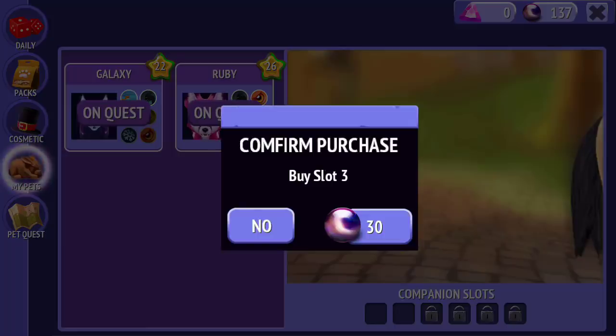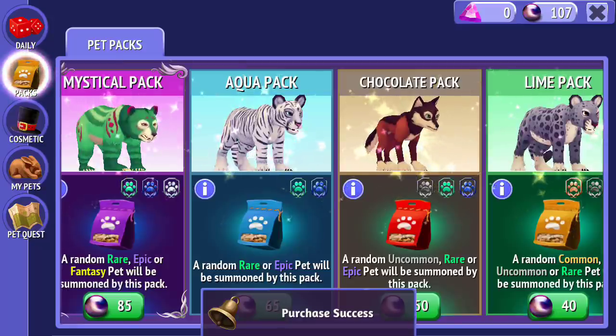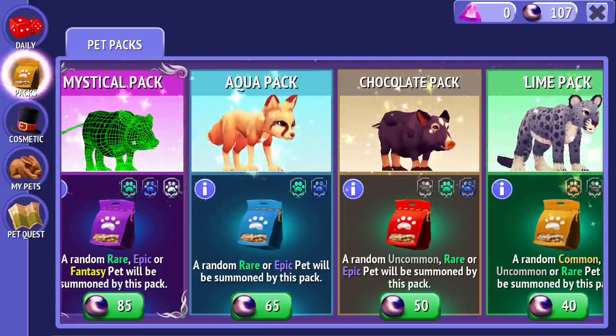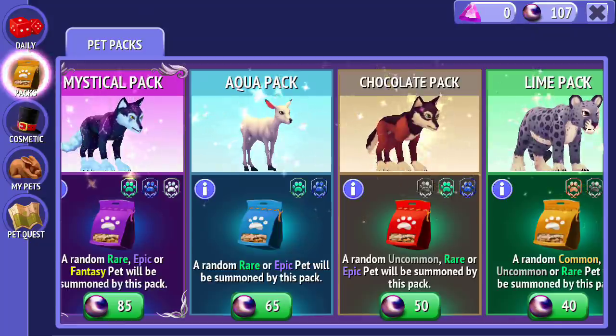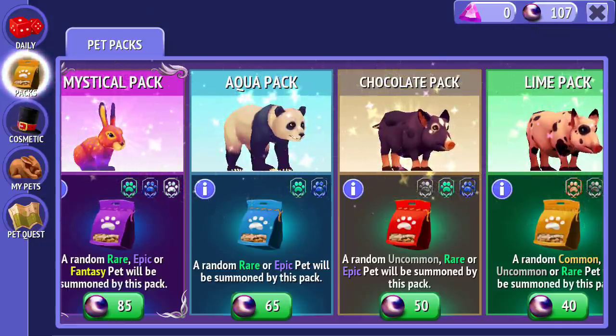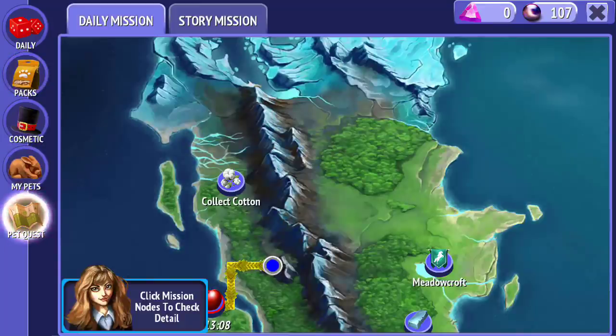My black pearls don't seem to have gone down, so I'm going to buy another companion slot. I think they didn't go down after I bought the outfit. So I bought some companion slots — I re-logged to see if it would reset them but it hasn't, so I don't know what's going on. I think it's just bugged out. So now I can get more pets in the future.